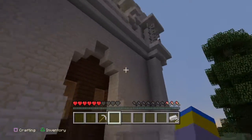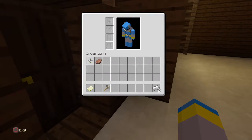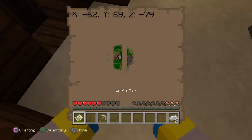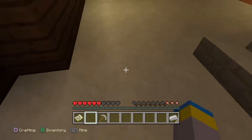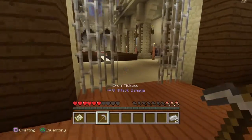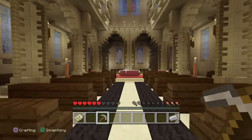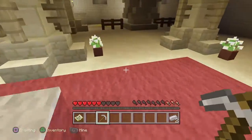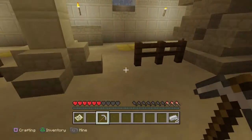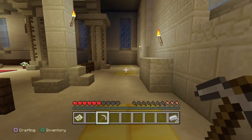So once you do this, you are going to come to the coordinates of x-62, y-69, and z-79. Once you come here, you are going to get your iron pickaxe up. You are going to come to the very back of the church, or whatever you call this thing. Once you come to the back of the church, you are going to find yourself 12 pieces of blocks of gold.